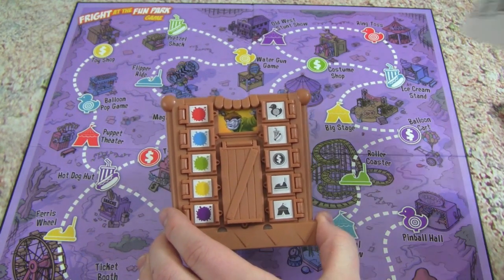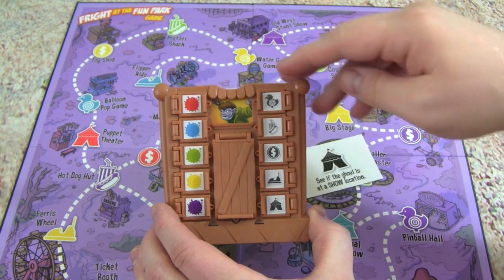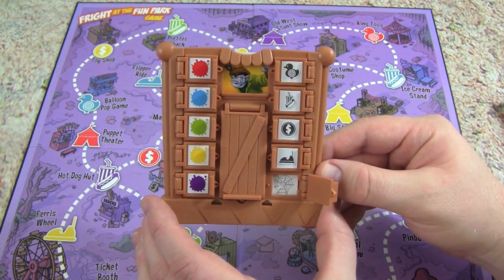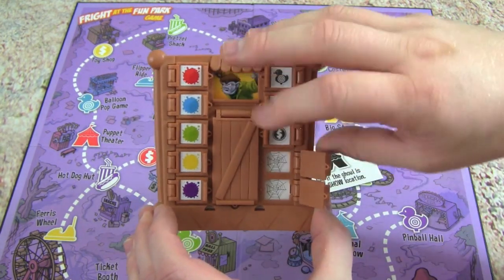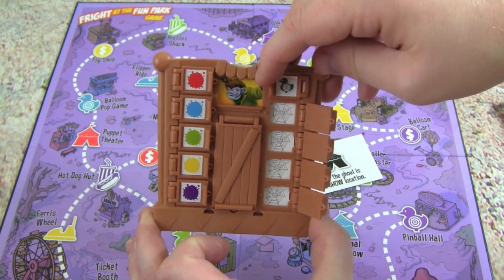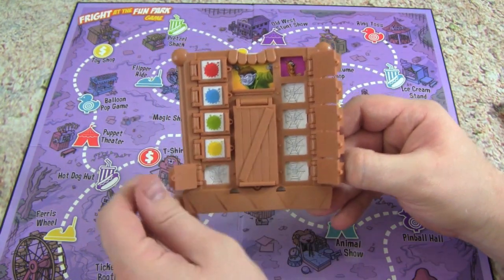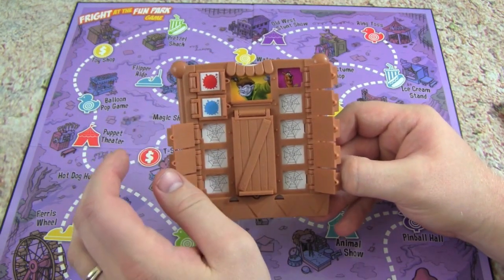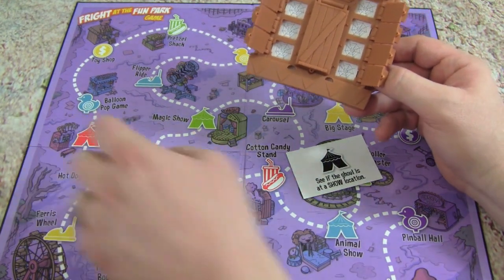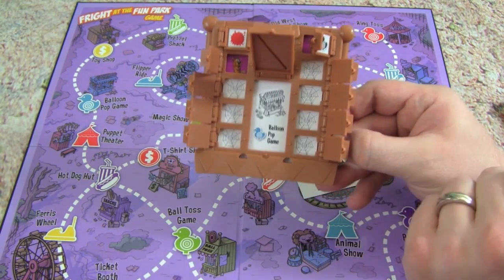So for instance, at the game places we have a purple game place, a green game place, a blue game place. And so he could be at any one of those. So we'll take our cards - here's our ticket cards. So we could say, see if the ghoul is at a show location. So we would flip over our show location and see - oh we got Cobweb, so he's not there. So we'll keep flipping until we find the Scooby-Doo decoder. So we know Scooby-Doo is there, so we know our ghoul is located at a game location.